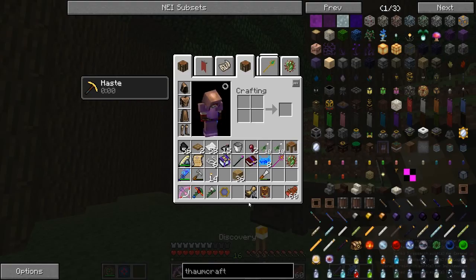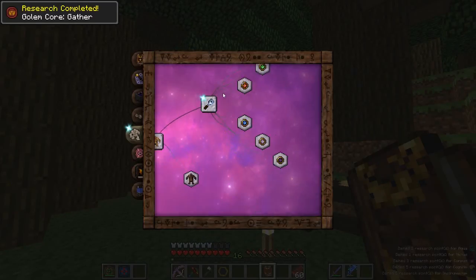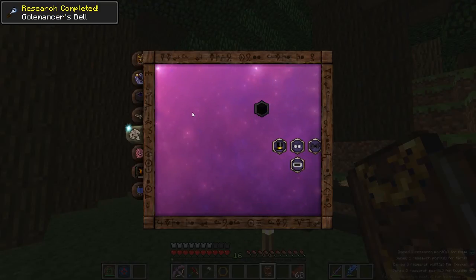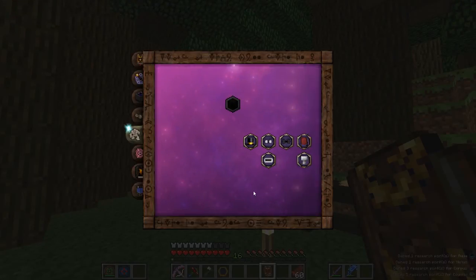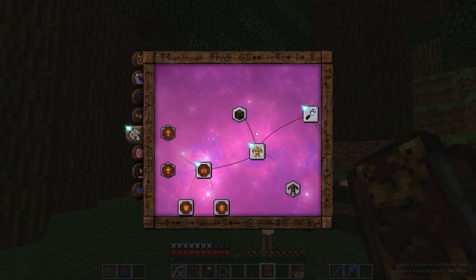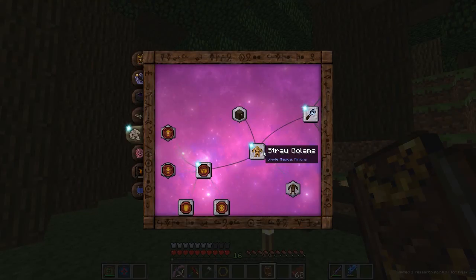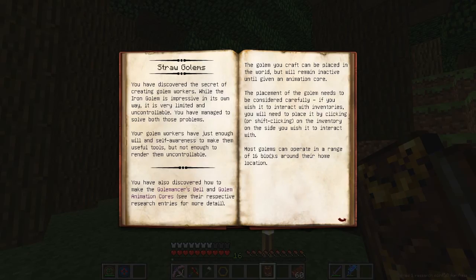Let's go ahead and read our discovery for Straw Golem. Research complete — Straw Golem! So now, oh my god, a plethora of things has just been opened to us because of that. Tiny Hats keep the sun at bay — I don't care too much about Tiny Hats. And then here's Wooden Golems. You've discovered the secret of creating Golem workers. While the Iron Golem is impressive, it is very limited and uncontrollable. You managed to solve both those problems.